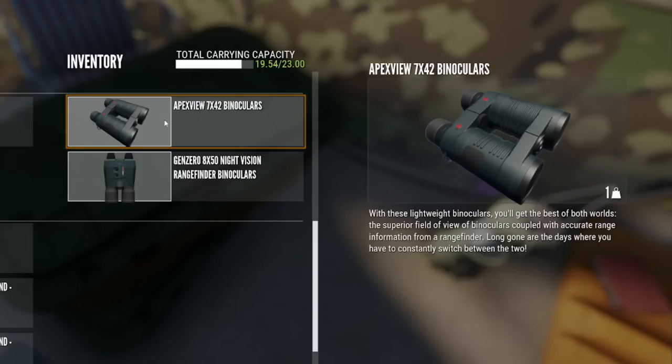I also have the Apex View and the Gen Zero Night Vision Binoculars. That is what I would carry keeping it at 20 kilograms. With the Pac-Mule skill I do have three more slots, but that loadout will definitely get you by.